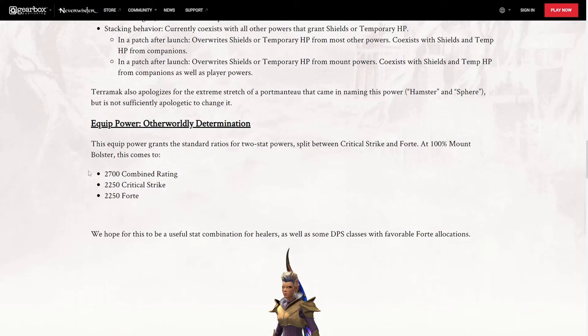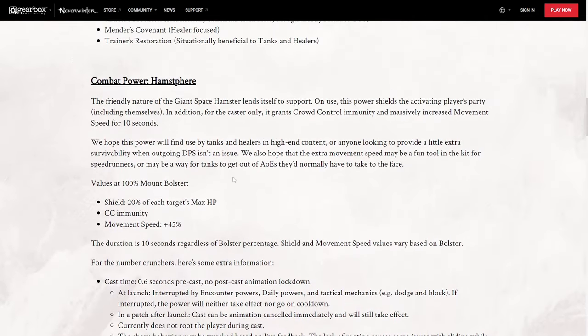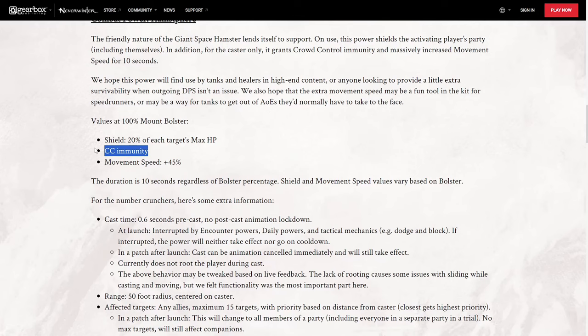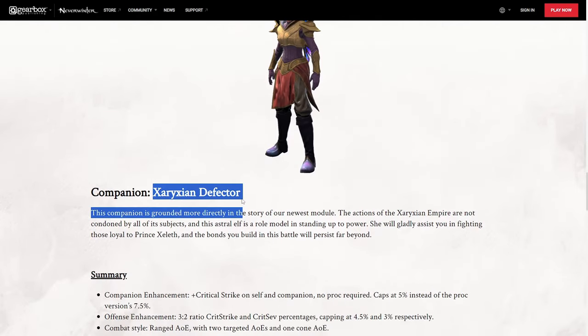As for the equip power, you'll gain 2250 crit strike and forte when at 100% mount bolster. They hope this is a useful stat combination for healers as well as DPS classes. Ultimately, I don't see the combat power as being all too useful — it's situational. The movement speed could be useful when running through a dungeon, but not really for this new trial, unless you want to use the CC immunity to avoid getting knocked around by cannons. Otherwise, let's move on to the companion, the Xaraxian Defector.